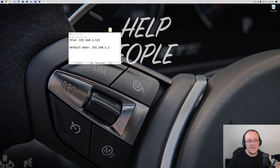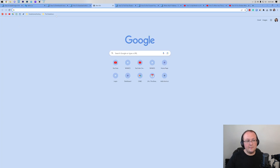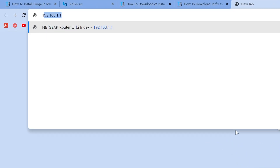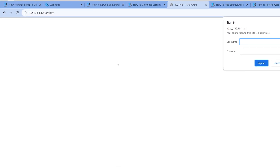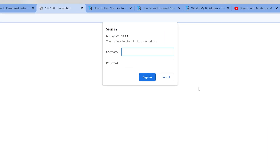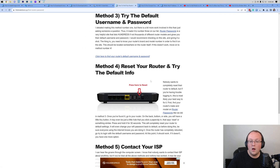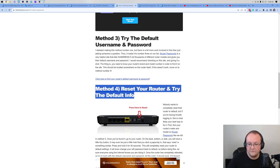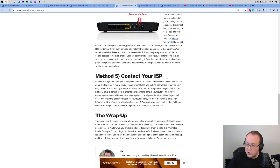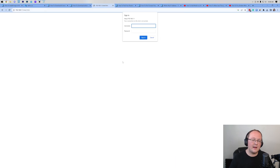Now that we've got both of these, close out of the command prompt and open up your browser. In a new tab, type in your default gateway — for me that was 192.168.1.1. A login box of some sort is going to open up. For you it might be in the center of the screen, a pop-up, or anything like that. What you enter here is different from your WiFi password. We have a link in the description on how to find your router's password — it gives you five different methods. Generally people find it by method three or four.